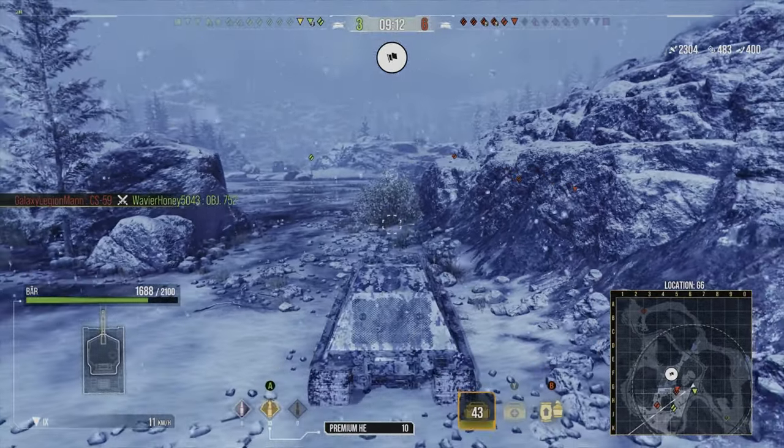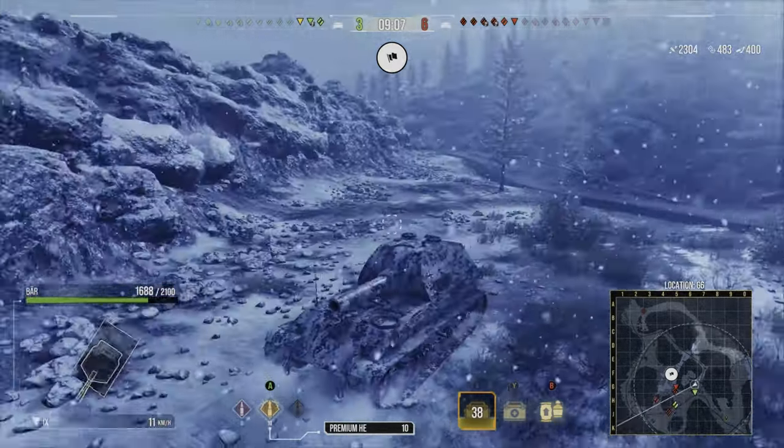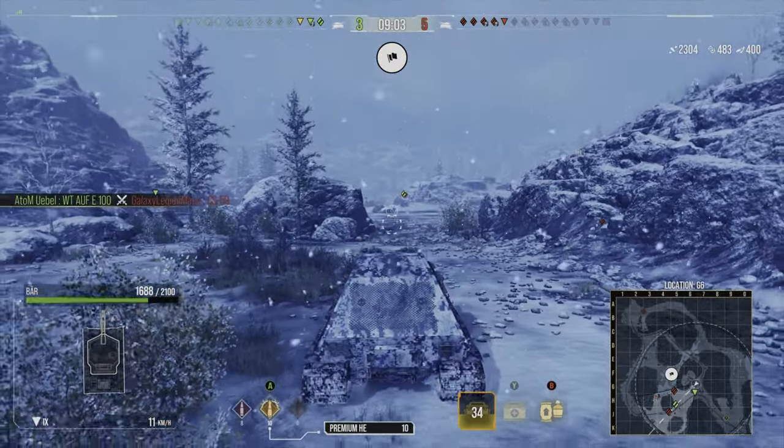It's a bit disappointing overall. When you do hit and penetrate, that nice alpha damage of 1100 on AP and 1400 on HE is pleasant — and you do a lot of splash damage.